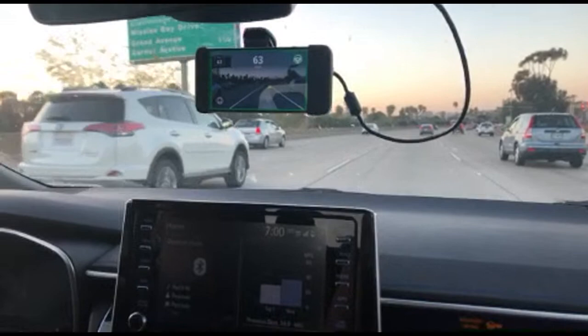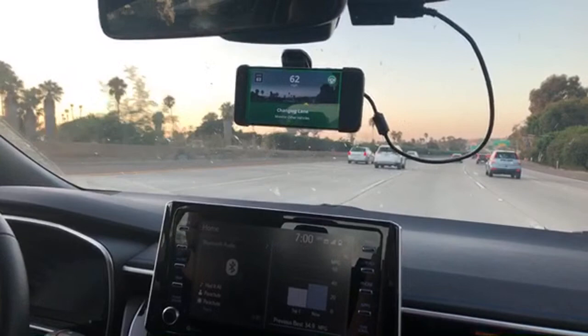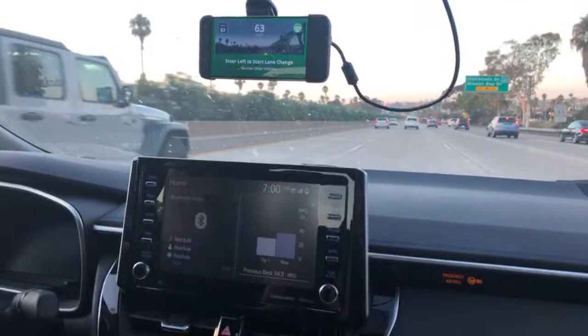So, blinker here — get a little bit to the right and it'll automatically change lanes for me. We're doing a curve going left. See how it does a lane change on the curve. There you go. You gotta show the wheel.